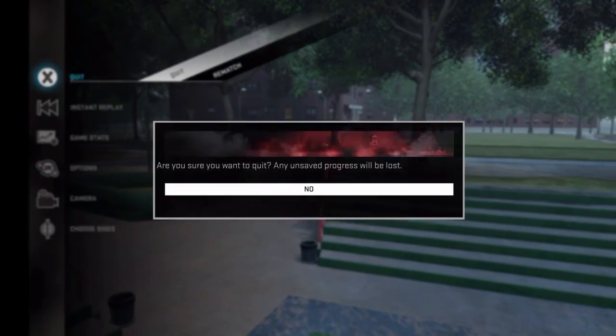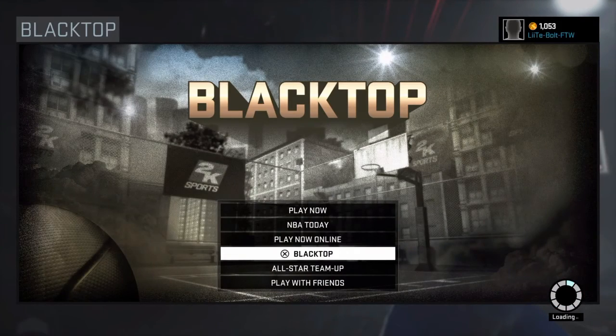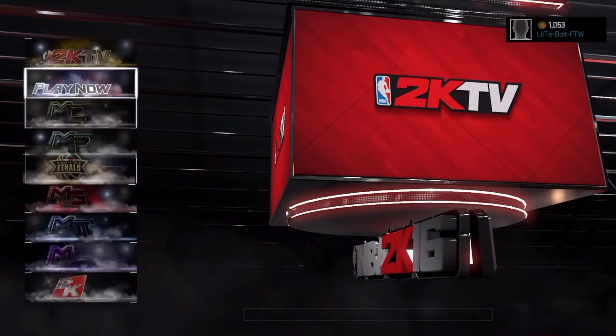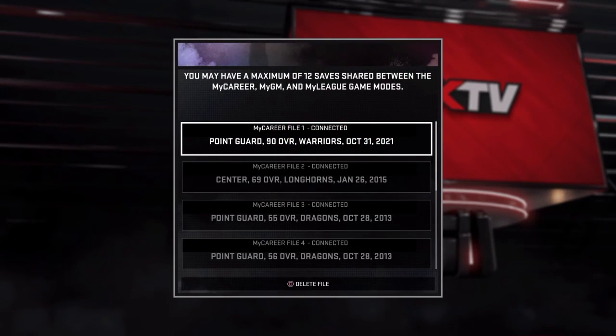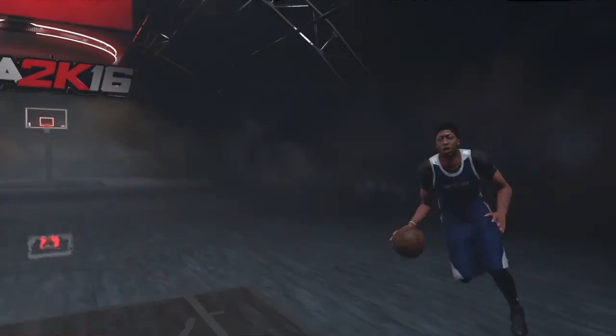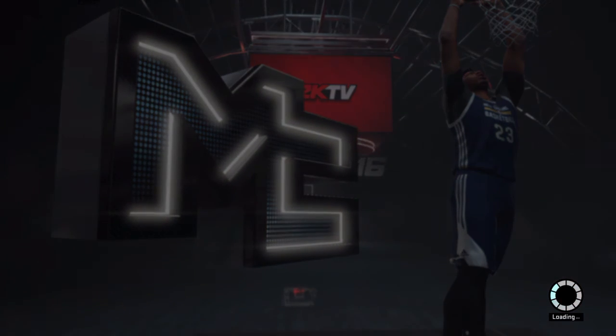Alright, let's quit this and get into the game. First you want to load up MyCareer. You can see I have a 90 overall point guard who plays for the Warriors. My favorite team is not the Warriors — I don't know what my favorite team is anymore.